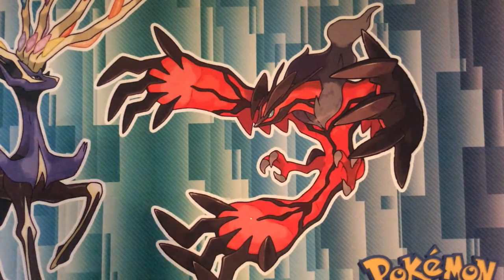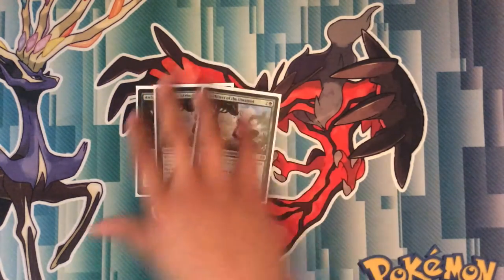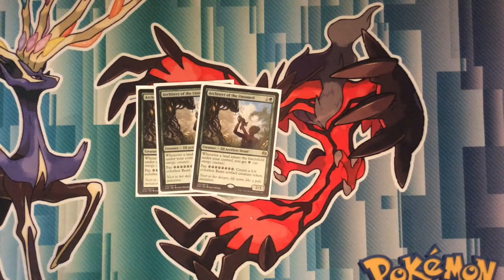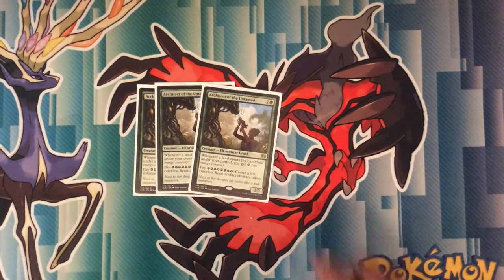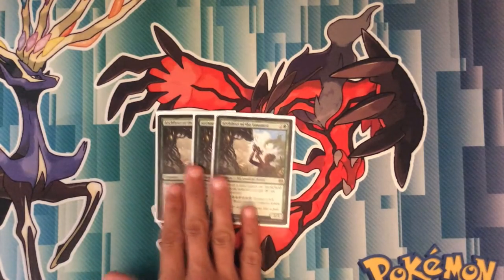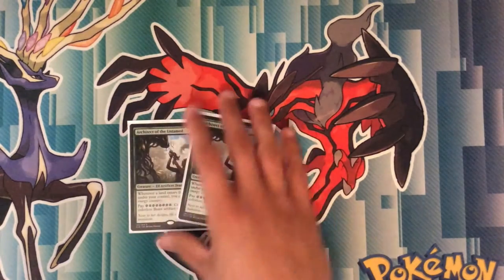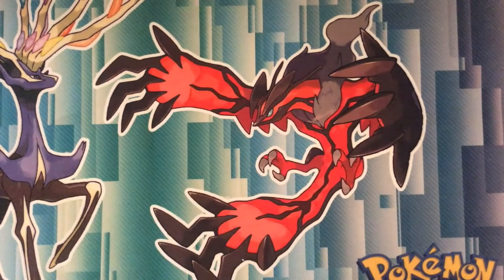Now for the actual Tireless Tracker of the deck, we run 3 copies of Architects of the Untamed. It's a 3-drop 2/3 — almost a Tireless Tracker except Tireless Tracker is a 3/2. Whenever a land enters the battlefield, you get 1 energy. That one energy from each land drop is super important because you're getting a bunch of energy and you really want to spend it on bringing Long Tusk Cub as high as you can. The second effect: pay 8 energy, create a 6/6 colorless beast artifact creature token. There's a small combo you can do with that. And you can do combos with Evolving Wilds — land enters, 1 energy, sac it, fetch a basic, another energy — 2 energy total from small combos like that.